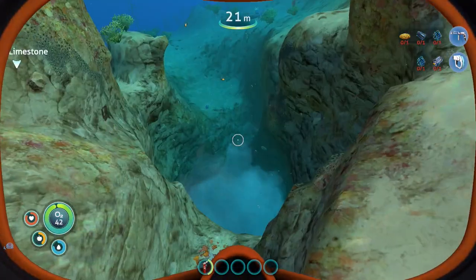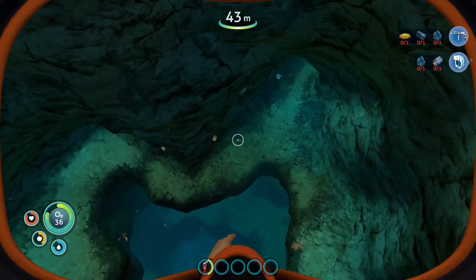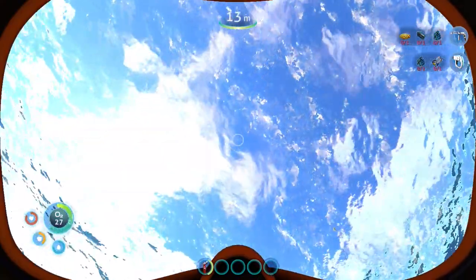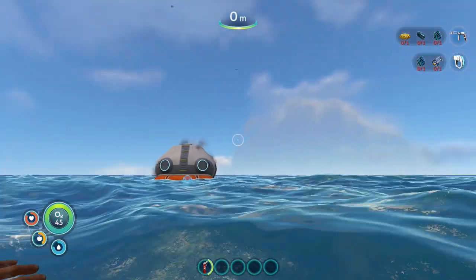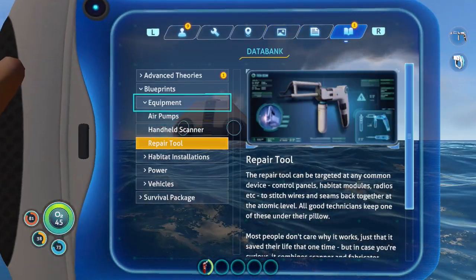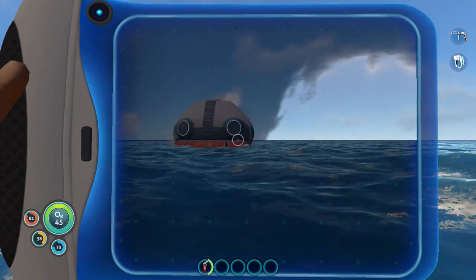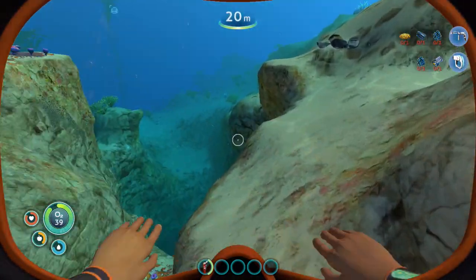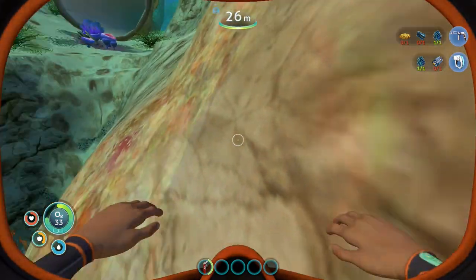Surface. I'm gonna head back up — there's some air, there's the pod. Do I have a map? Creature egg, acid mushroom, massive mushroom, first aid kit. There's gotta be something helpful around here. Oh, that's how you get titanium!